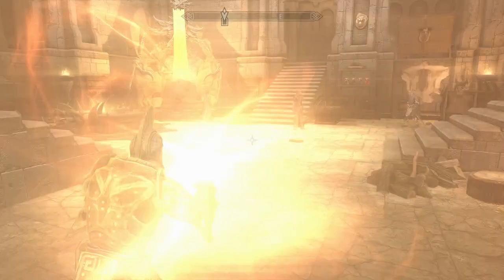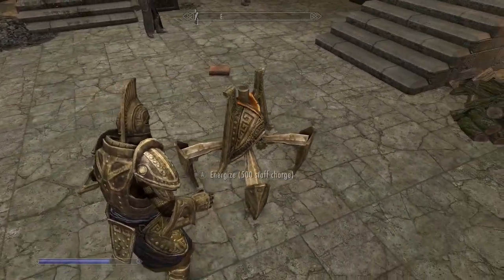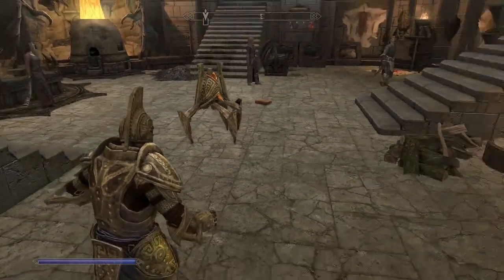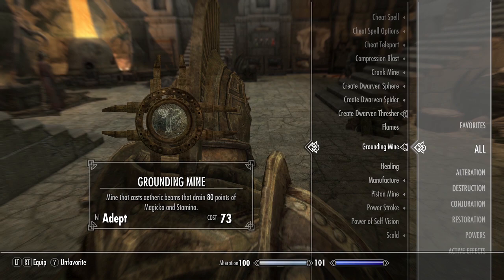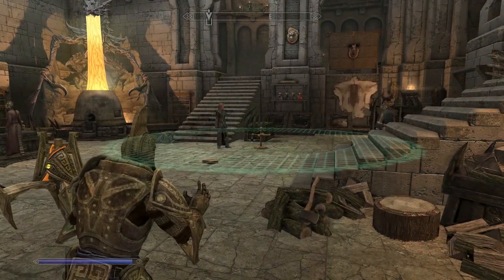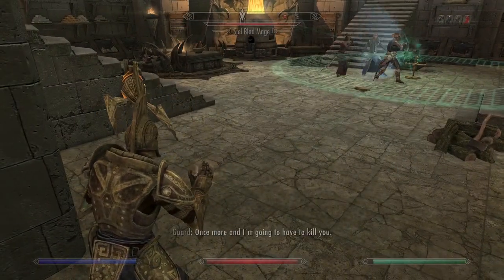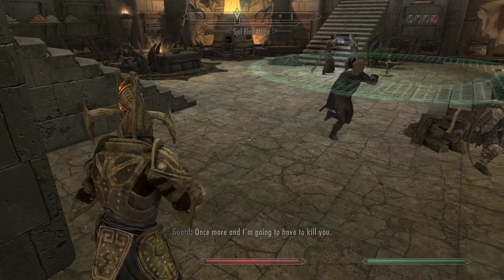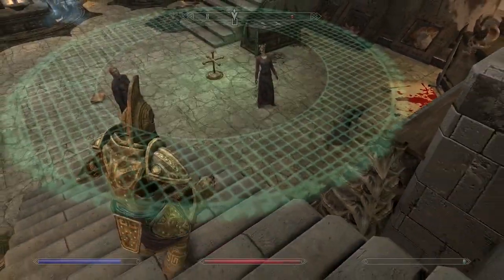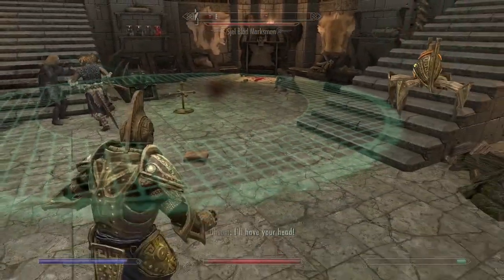Now let's look at the Dwarven Thresher — I've never seen this thing before, and you can understand why I asked where it fits in the lore. It's a bit weird looking, but it appears to be a smaller version of the Dwarven Ballista — a really cool looking crab bot. The Grounding Mine casts etheric beams that drain 80 points of magicka and stamina, which is perfect for pesky mages. The Thresher shoots little ballista bolts — those do a ton of damage, and the grounding mine affects my stamina and magicka too. It turns into absolute mayhem!